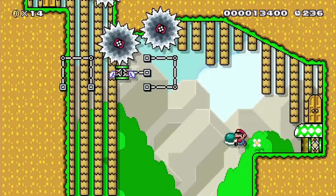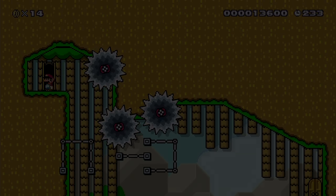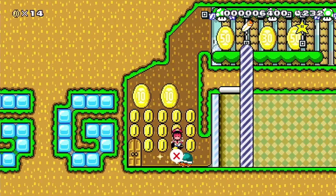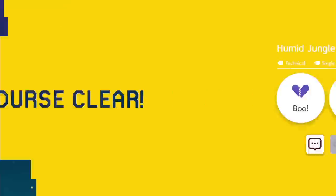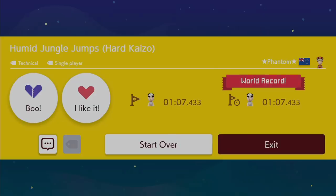I grab this shell for a jump against the wall, do another spring jump to get up to the door, jump over the beetle, restart the entire level to get on world record pace again, jump over the beetle to the goal, and I complete the level without using any checkpoints and beat the world record time by over an hour and five minutes.